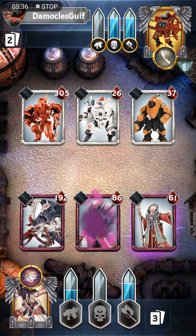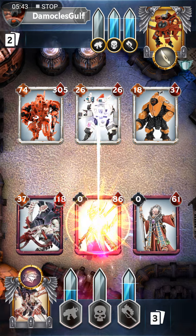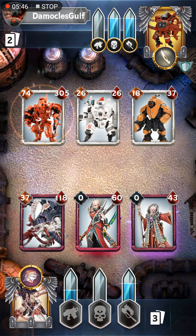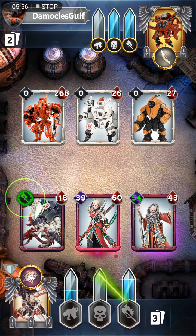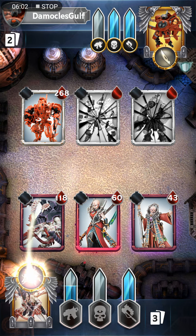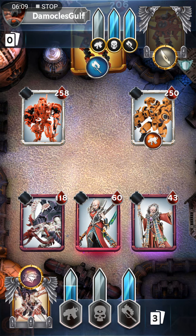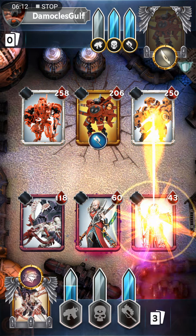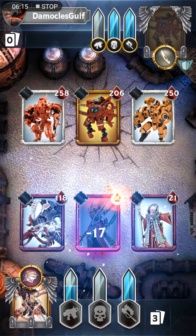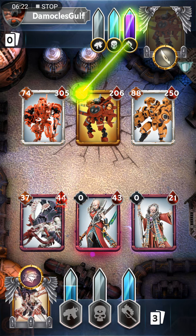The thing about Tau is you have to be careful towards the end of the battle because once their last unit deploys, it fully heals whatever's on the battlefield. So what I want to do here is take out those two bodyguards on the left in the same turn - that will force out the enemy warlord and then I can try to focus it down. Otherwise you can end up with a really powerful combo of ranged units like that Riptide, and there's no way I'd be able to get through that amount of health.